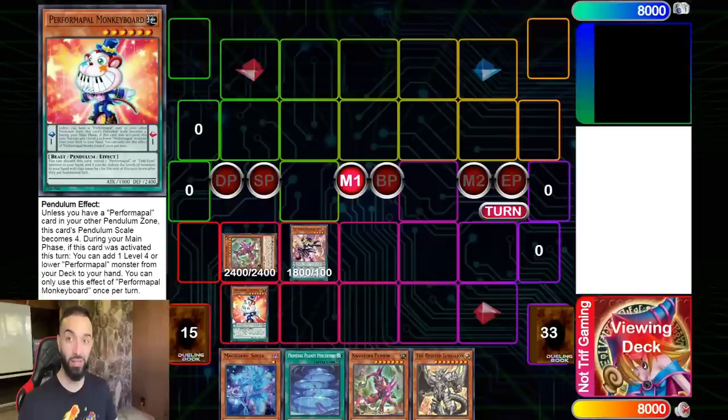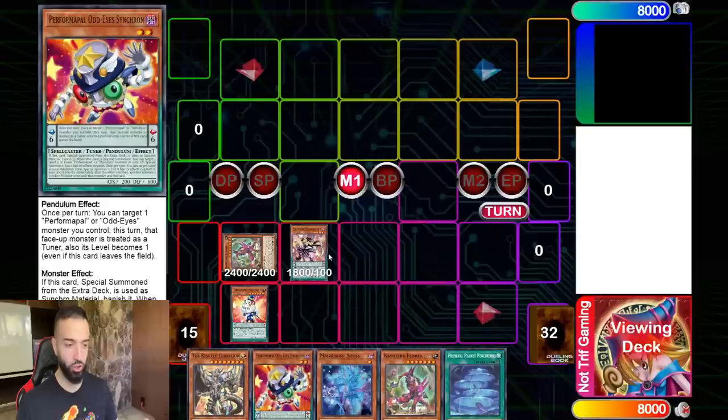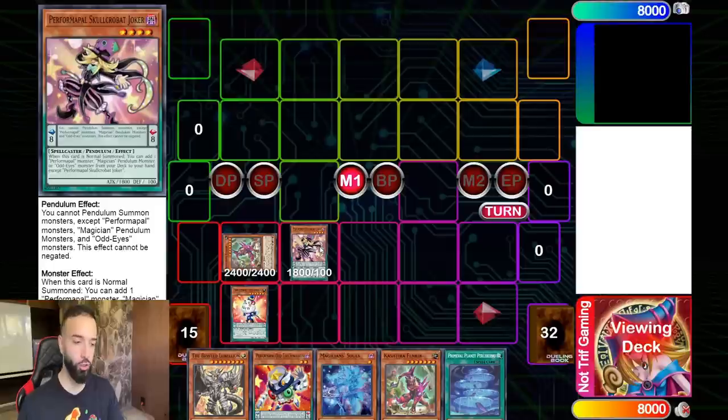It puts two monsters on board. Joker is like 17 negates by itself. Whether you draw Monkey or Joker, they just search each other, and the last one is just Odd-Eye Synchron. You are not going to scale the Odd-Eye Synchron.